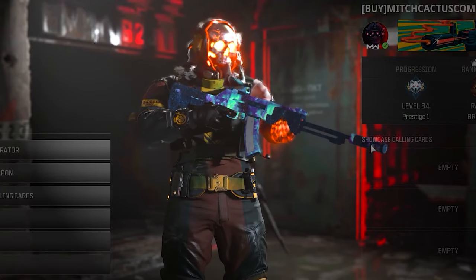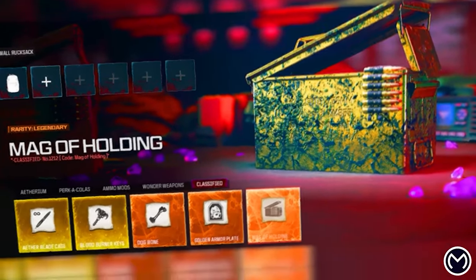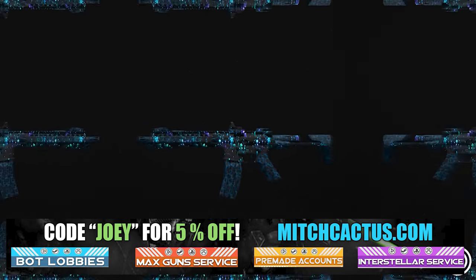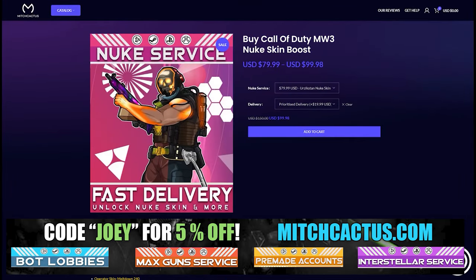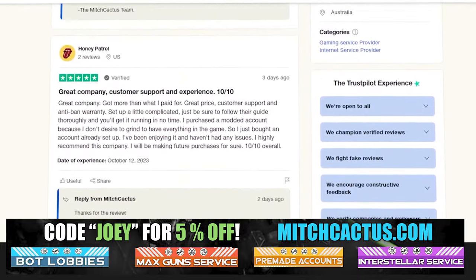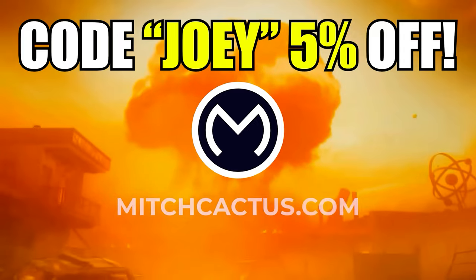Let's take a look at my sponsor, MitchCactus.com, because he's got a range of services including camos. You can literally unlock any camo in the game from Modern Warfare 3 and Modern Warfare 2. It counts for sales, zombie schematics, and nuke skin boost. Look at all the reviews you can see on the page right now — over 10,000 customer reviews. Use code JOBY for 5% off. Links in the description.